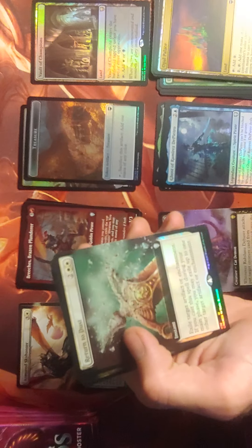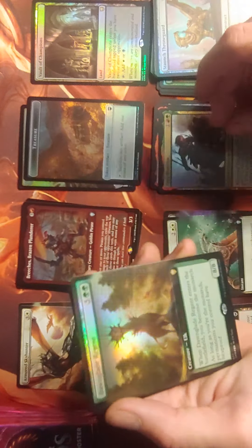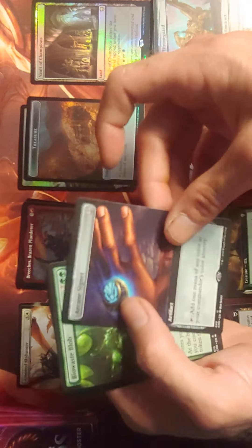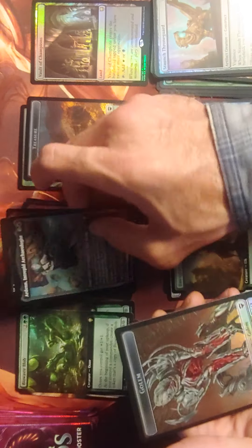Foil Return to Dust. Bearclaw, Dargo, Foil Dawnblade Regent, Foil Return to Dust, Foil Art Signet, Bio Waste Blob, Arden Intrepid Archaeologist, Foil Smasher the Fierce, and a Blim. Come on, give me a Jeweled Lotus — still haven't seen one of those yet.